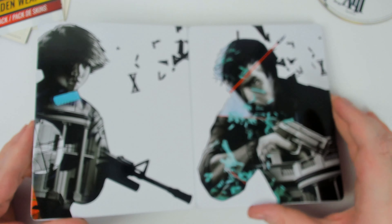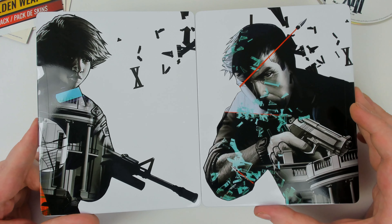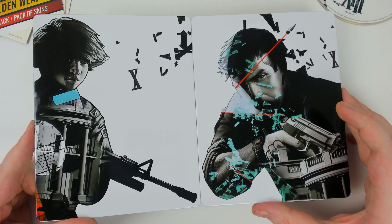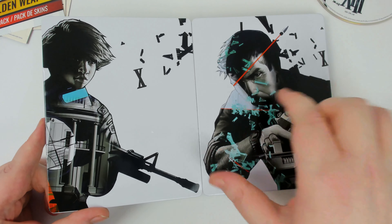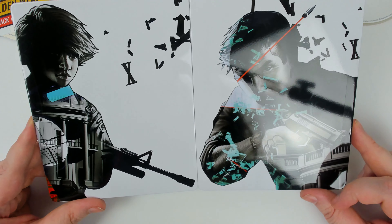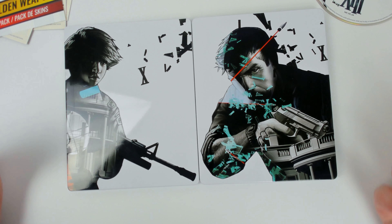Here's the one benefit of a metal pack: because the spine hinges like this, it can fold out into one big image. In some games it works out really well — like Batman Arkham Origins — but in this one it's just two individual pictures. Even the artwork just cuts off right here; it's not like a unified picture the way some metal packs do it.